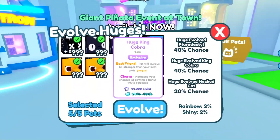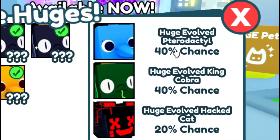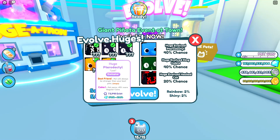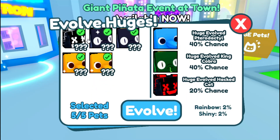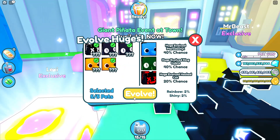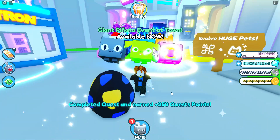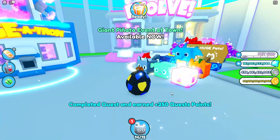Maybe I should probably evolve one of these huges. There's a chance I could get a huge Evolved Pterodactyl or a huge Evolved Hack Cat as well. But to do that, I have to sell five of these huge pets — even this huge King Cobra. Let's evolve one of these huge pets and see what we get. We have to do it. Come on! Yes, completed quest — I got 250 quest points.